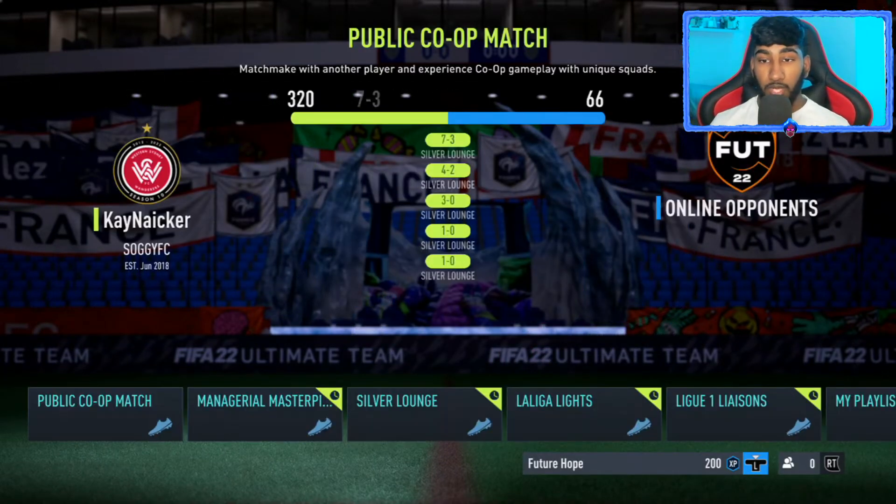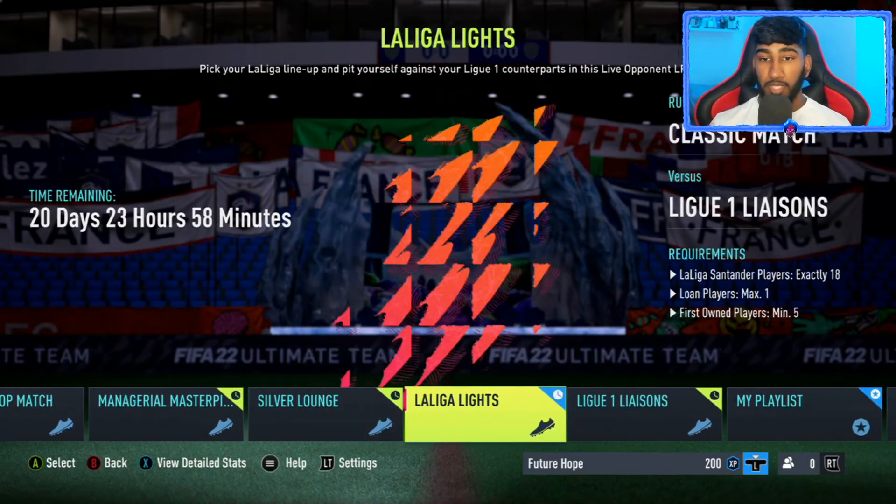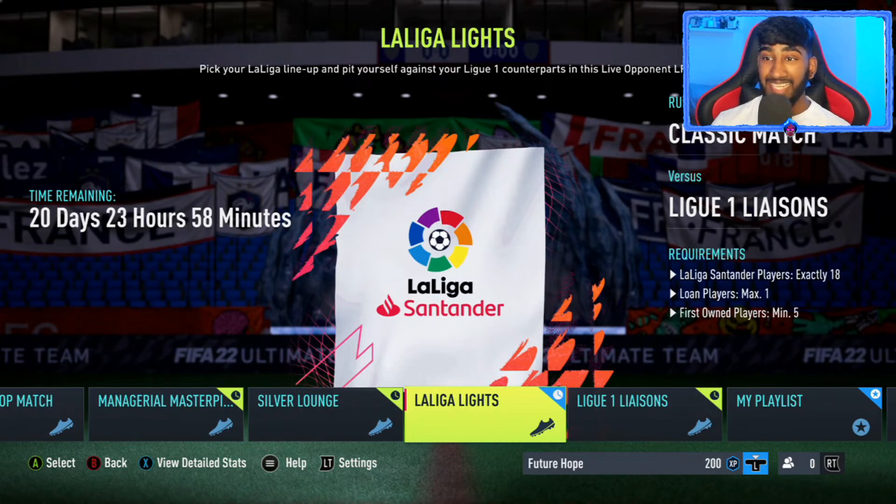Hopefully it's not too hard or difficult to actually put together. La Liga Lights requires exactly 18 La Liga Santander players — that's the starting 11 plus the bench, including substitutions. I'm not too sure how many you need on the bench exactly. Loan players max one, first owner players minimum five.